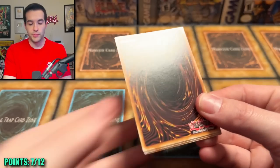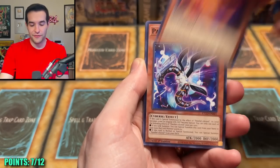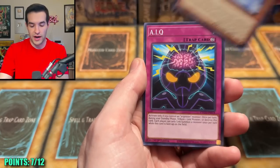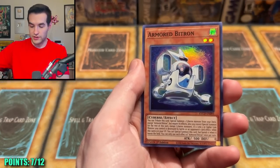Etco, you can do it — you can pull a Starlight Rare Effect Veiler. Code Breaker, Nemesis, Red Familiar, Parallel Exceed, Pinpoint Dash, Goldilocks, P-Wraith, the AIQ, and Armored Bitron. So far those are complete dud packs, which is not great.